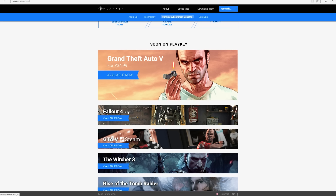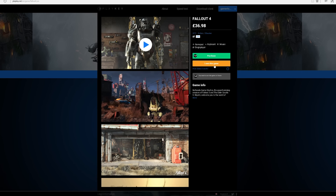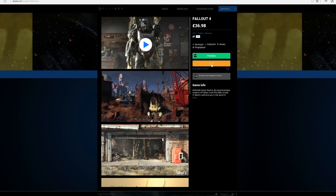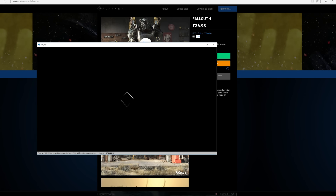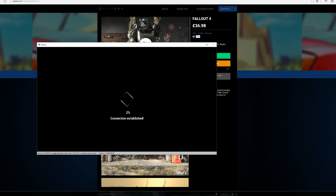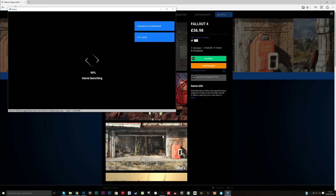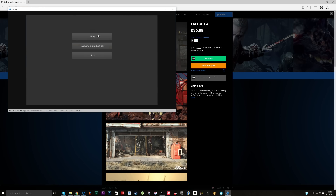Let's try a challenging game — Fallout 4. I already own this game, so I just click here. It links to your Steam account; you can log in or purchase games through Steam. I'll accept all the prompts and it should connect to the server, which doesn't take long at all — literally seconds to establish a connection. The connection speed check goes through very quickly, and then I log into Steam with my account. It's just like launching a game through Steam — it's crazy.